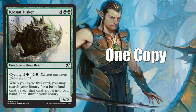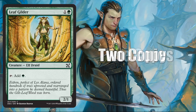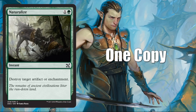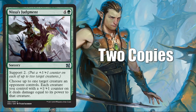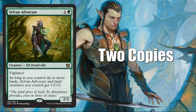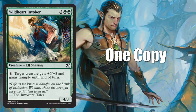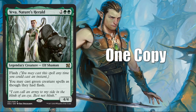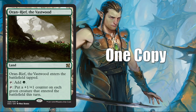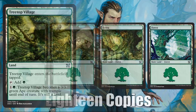A copy of Kujar Seed Sculptor. A copy of Lead the Stampede. Two Leaf Gilder. One Llanowar Empath. One Natural Eyes. Two Nature's Way. Two Nissa's Judgment. One Regal Force — not a bad card either, maybe worth close to two dollars. Two Sylvan Advocate, a big card in Standard in its day. One Talara's Battalion. One Veridin Shaman. One Wildheart Invoker, from Masters 25. One copy of Eva Nature's Herald. For lands: one Oran-Rief the Vastwood, two Tranquil Thicket, two Treetop Village — those are worth a couple dollars too — and 18 Forests.